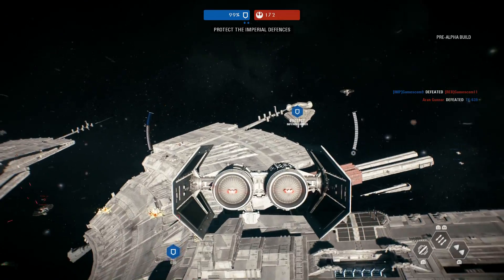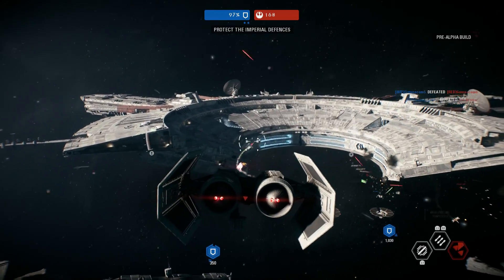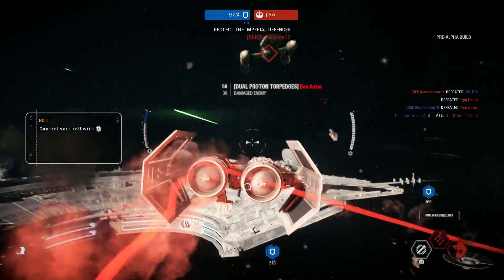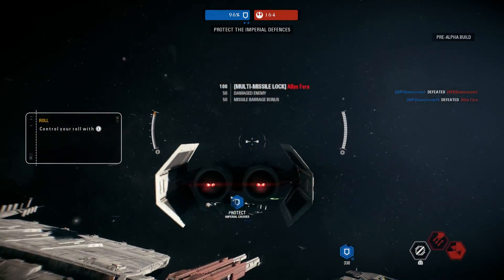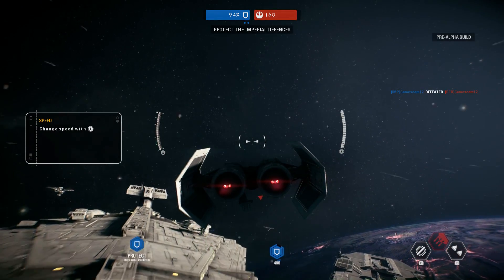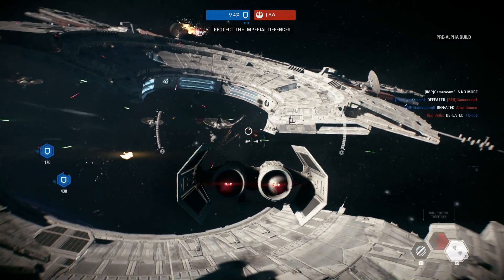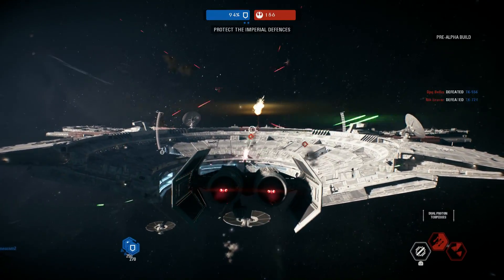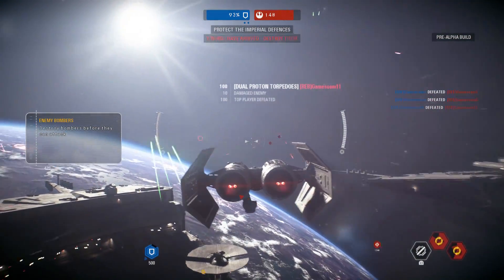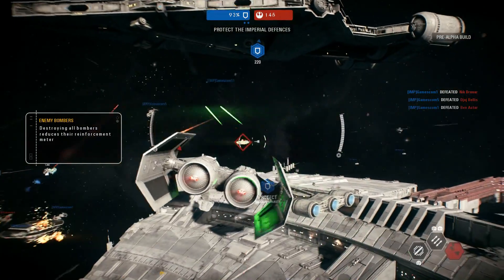Look at that beautiful booty right there — that is a TIE Bomber, a twin ion engine bomber. The bomber in this mode is pretty powerful because it's got some pretty good locking abilities with regards to the ordnance it can fire. It's got these cluster missiles and these twin proton torpedoes. All six classes of ships — all three Rebel and all three Imperial base starfighters — had the option of firing a lock-on missile of some sort. One of the key things I noticed was if you could get good reliably at evading enemy lock-on missiles, you're going to be in a very good position.